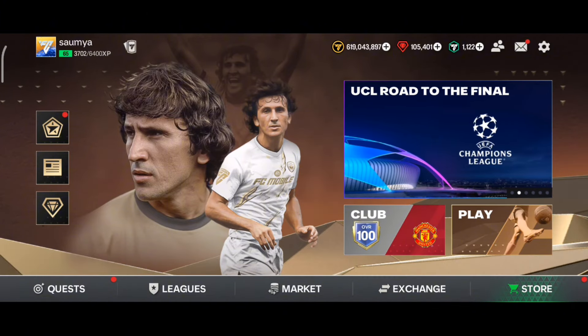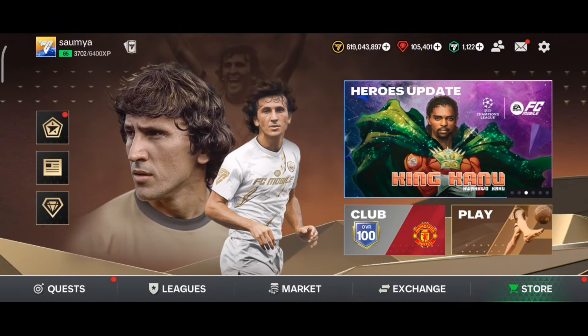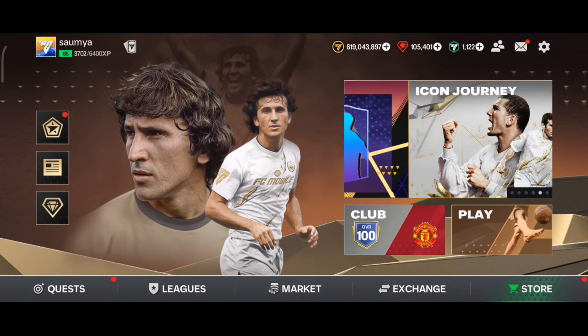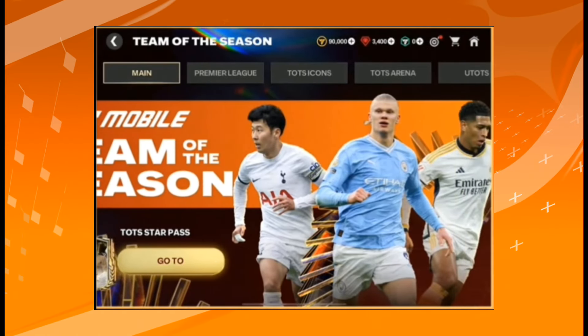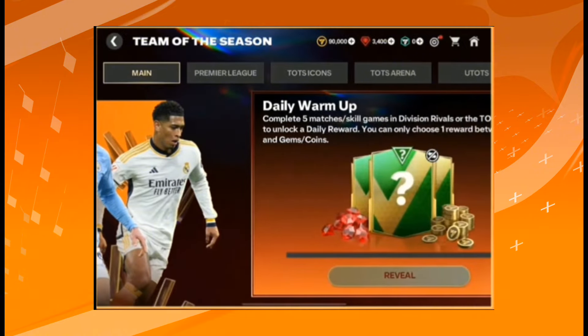Welcome back to a brand new video. In this video we will talk about the Team of the Season event guide that is dropping on April 29th. The Team of the Season event will be seven and a half weeks long — it will be a very long event.